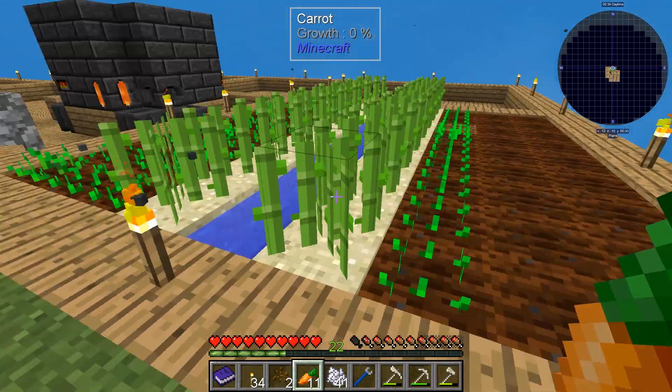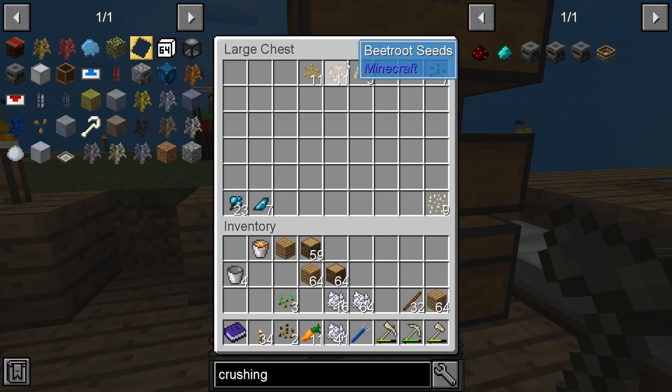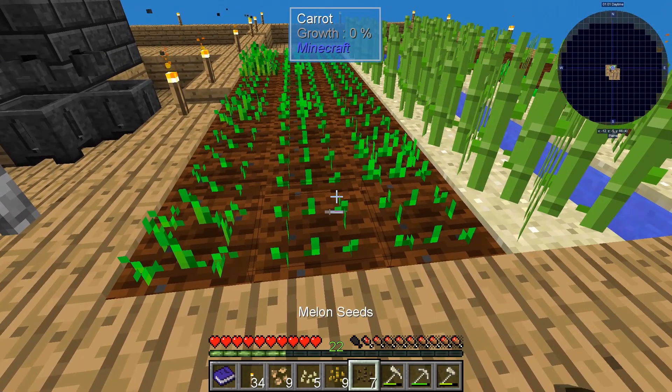Okay, I think we should have enough. For some reason it's automatically watered again. Let's plant some pumpkins and watermelons as well so we can get future stuff. We'll plant one row of beetroots, one row of potatoes, and melons as well. Why am I carrying oranges? I don't even use oranges.